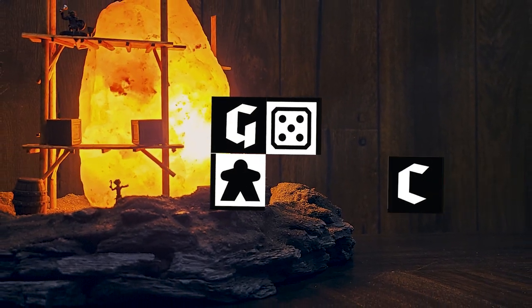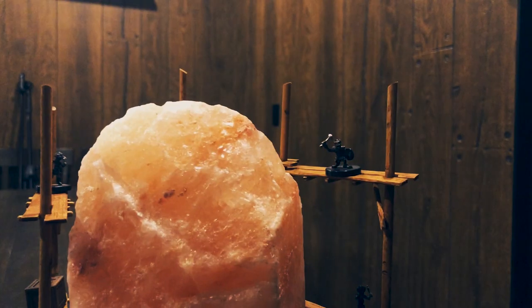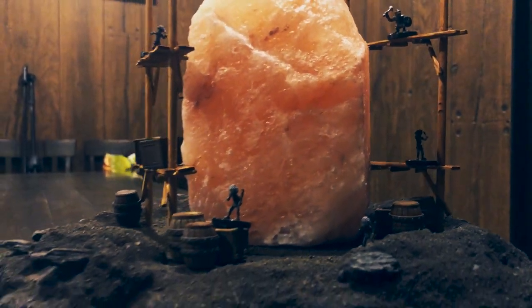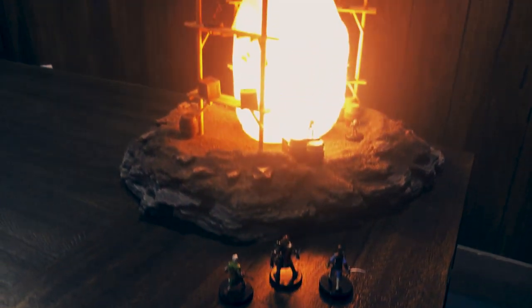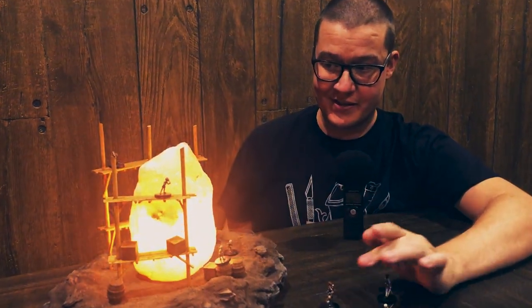A goblin salt mining corp happened upon an ancient obelisk. It seemed almost luminescent, but incredibly hard - no tools could break through it. 'If we can figure out how to break this thing into chunks, think of the jewellery it'll make. We'll be rich,' the foreman crowed. 'First one to take a chunk out of this thing gets double pay for a month.' After almost giving up, the goblin foreman hires some adventurers to help out. But as one of the party steps forward with their hand on the hilt, the rock begins to glow.